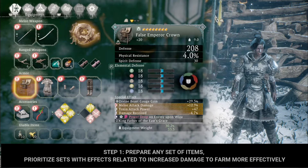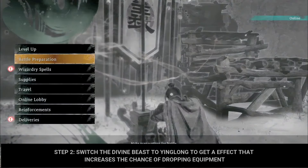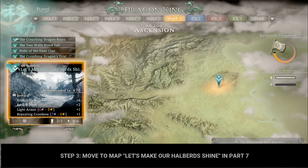Step 1: Prepare any set of items — prioritize sets with effects related to increased damage to farm more effectively. Step 2: Switch the divine beast to Yinglong to get an effect that increases the chance of dropping equipment. Step 3: Move to the map.